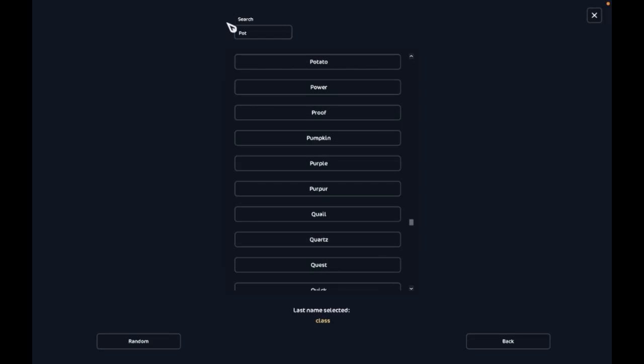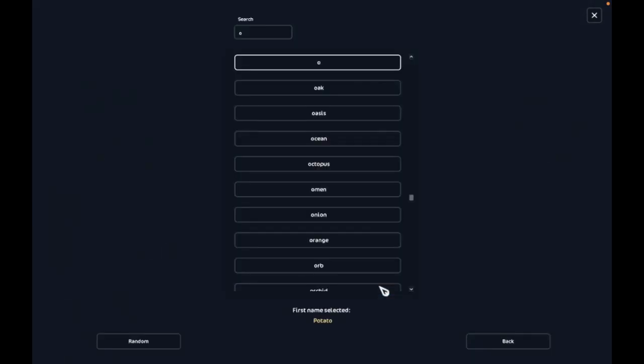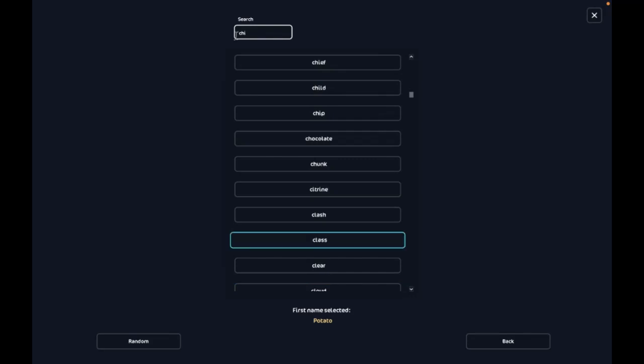Did it approve? No, it wasn't approved. There's some questionable things in Global, so yeah. I think I'm going to go for potato chip. Potato chip's so cute — I like potato chip. Yeah, I think I'm going to go for potato chip.